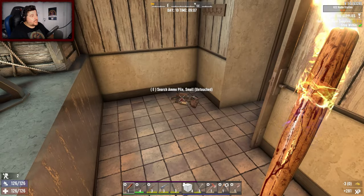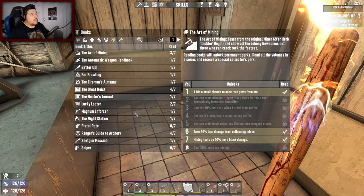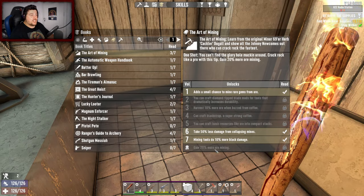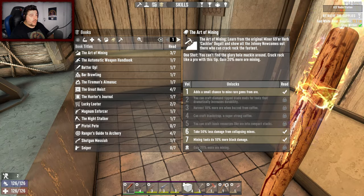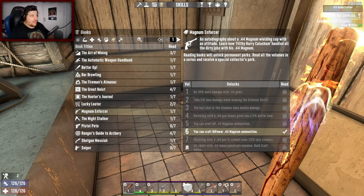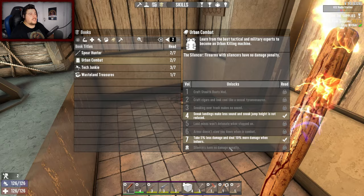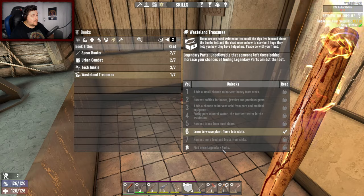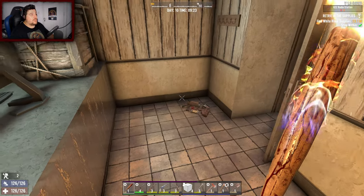In case you guys are curious - I've never mentioned this before but every single book series has 7 volumes, and when you've read all 7 you gain an additional bonus. For instance, Art of Mining: if I read all of them, with 3 out of 7, I get 20% more ore from mining. There are so many good ones - Urban Combat silencers have no damage penalty, find more legendary parts - that's new, harvest more lead and brass.